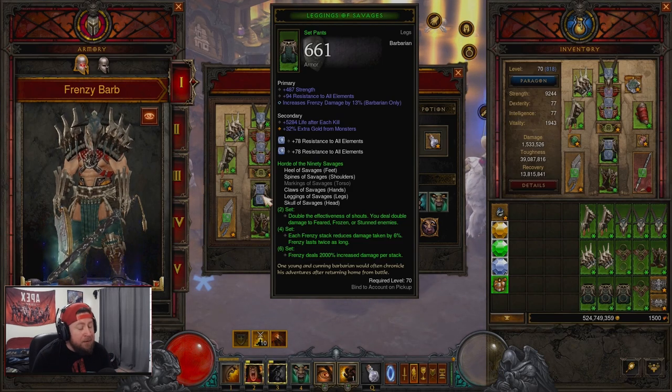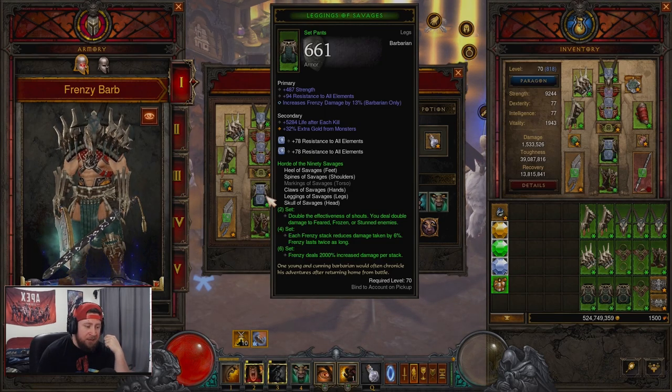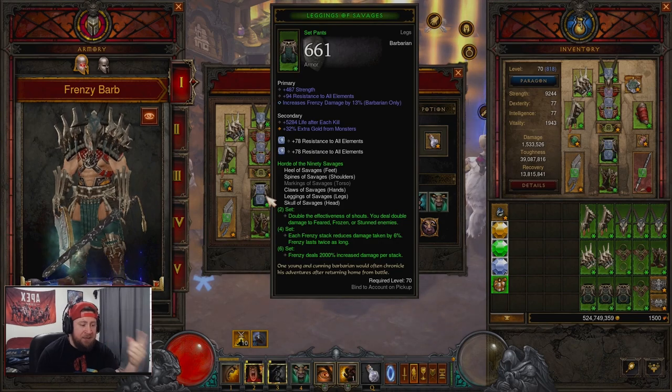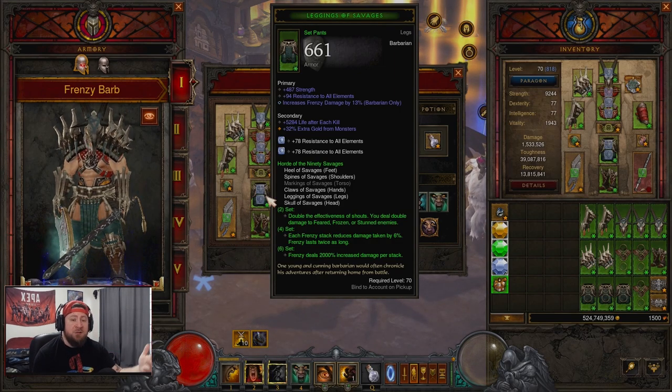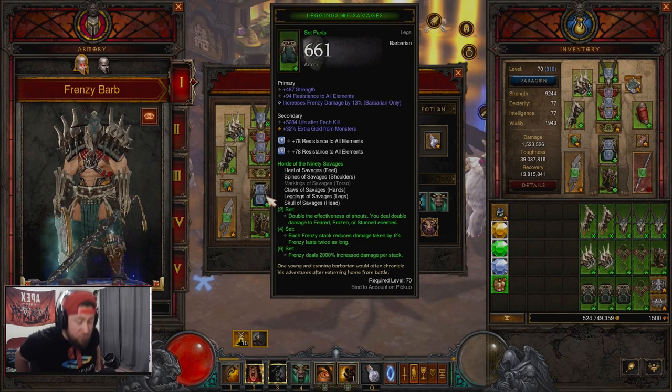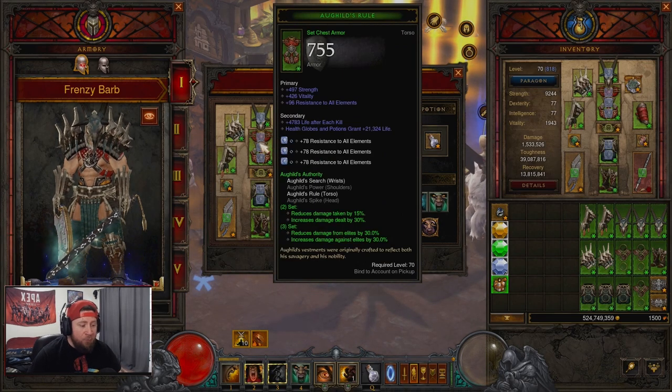I brought a build for you guys and we're going to test this out. We have the full Port of the Savages set. The two-piece bonus doubles the effectiveness of shouts and you get double damage to feared, frozen, or stunned enemies. Each Frenzy stack reduces damage taken by 6%, Frenzy lasts twice as long, and of course the 2000 damage increase per stack — so it's 20,000 total damage instead of 10,000. We've paired this with the Dauntless set for reduced damage and increased damage from elites.